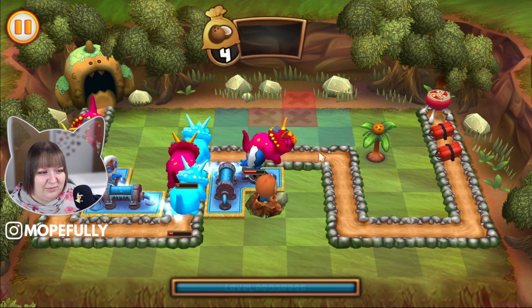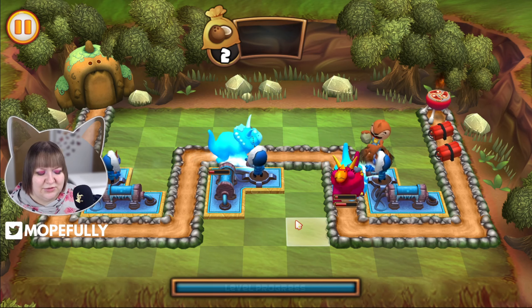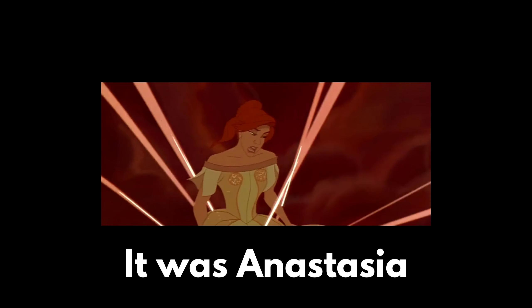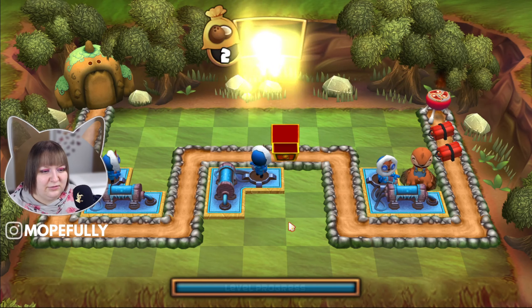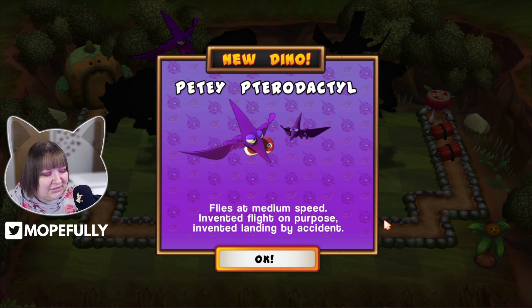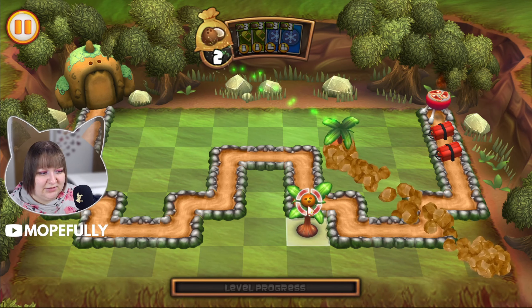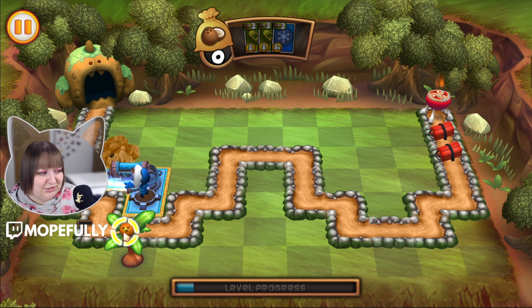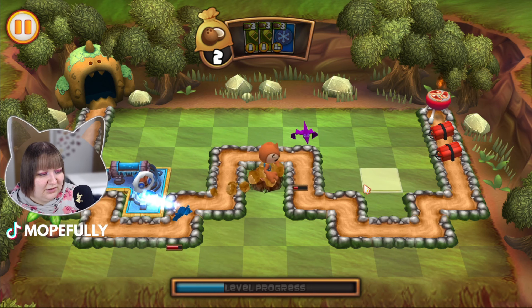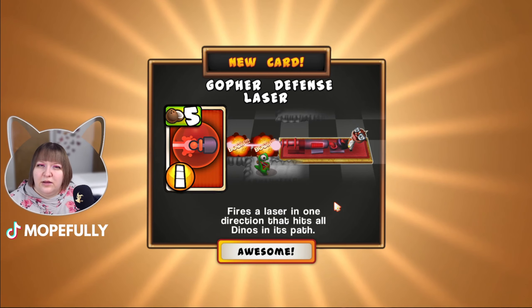That's Russian, right? I just remember from Anastasia learning the word dasvidanya — I think. I'm not so sure, I'm questioning it. Oh my gosh, this dinosaur is gonna get through! I can have four cards now. The UI looks very phone game. Pterodactyls — flies at medium speed, invented flight on purpose, invented landing by accident. They're faster but more squishy — I get it.